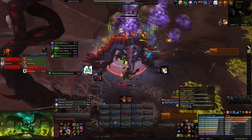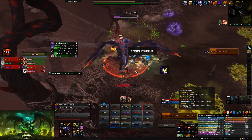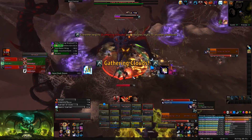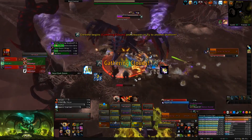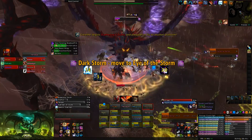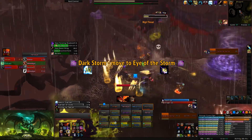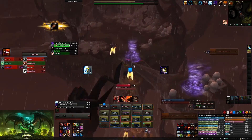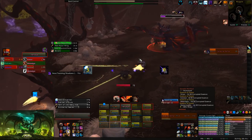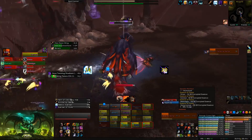Beyond that, she's still going to do razor wing — stay away from it — and then she'll transition to spider form again. This time she doesn't really drop the web texture on the floor, or it goes away very quickly. You still want to gather the spiders far enough away from the boss that they don't buff it, and you still want to manage your web of pain intelligently and not knock anybody off. As you can see in this video, we are close to the edge, so positioning is imperative.